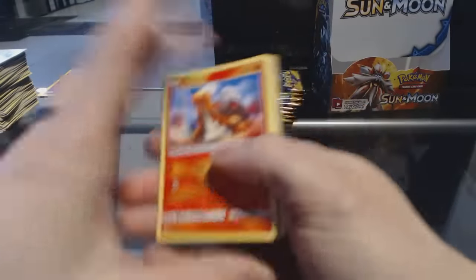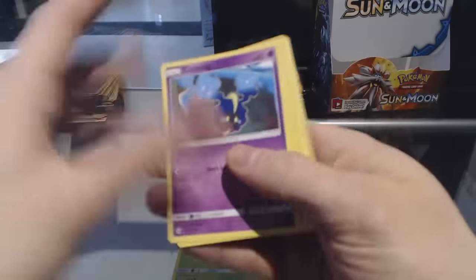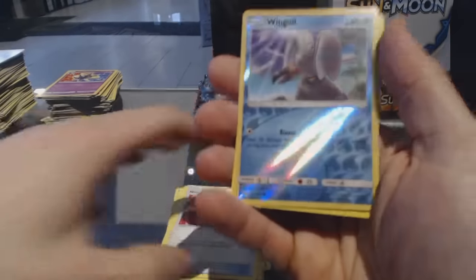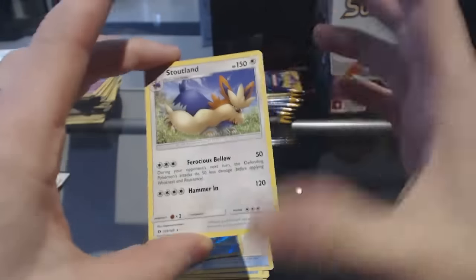Pack twenty-five: Torkoal, Yungoos, Rowlet, Cosmog, Wingull, Steenie, Polywhirl, Nest Ball, Reverse Holo Wingull, and a Stoutland.